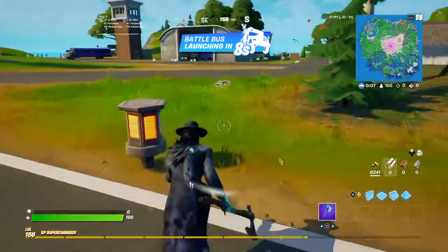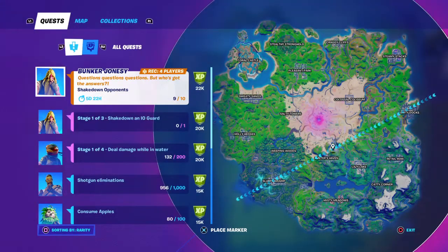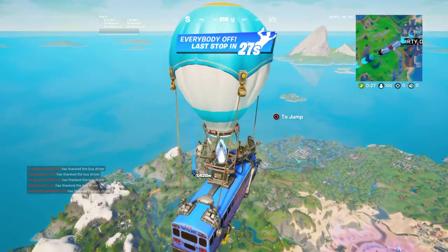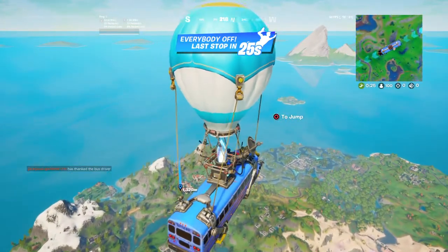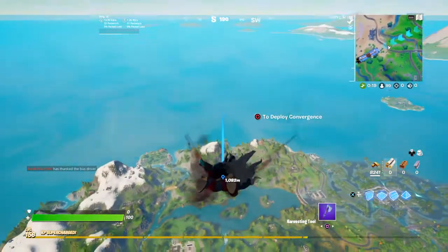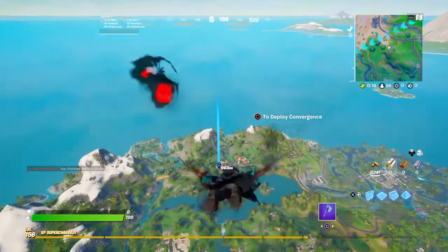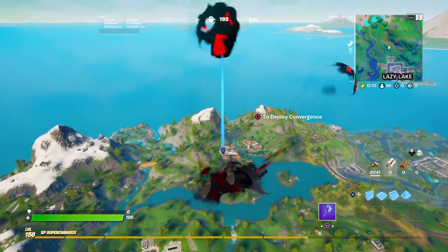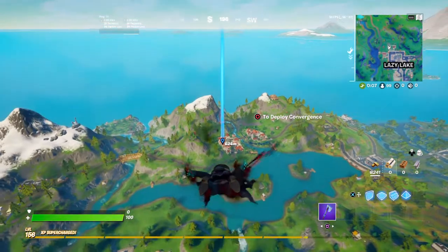We're gonna get into it. We're going to drop - let's see where we can go. Let's drop in the back at Misty. I know Misty has some good IO guards there, and there is some shelter and cover from the IO guards. We're just dropping in, grabbing some weapons, and hopefully nobody will land there. But if they do, we gotta eliminate them first and then go after the challenge.